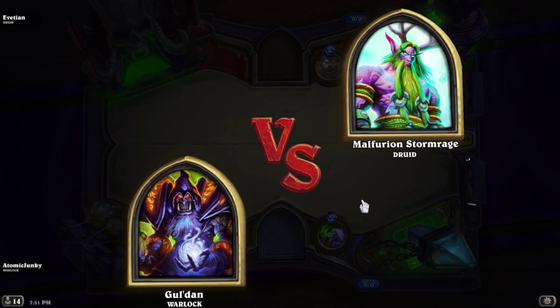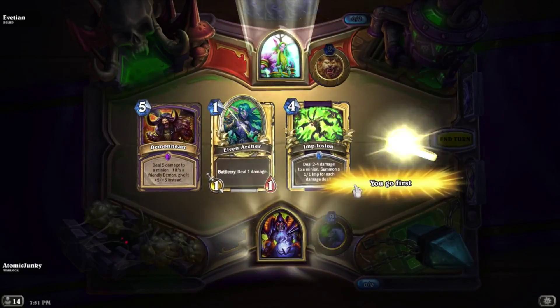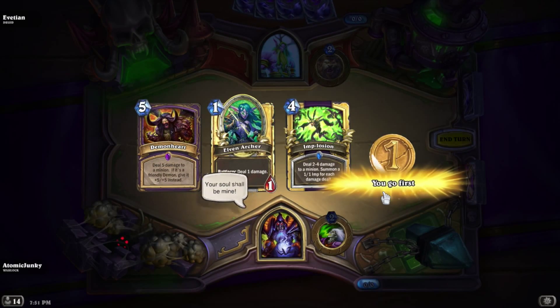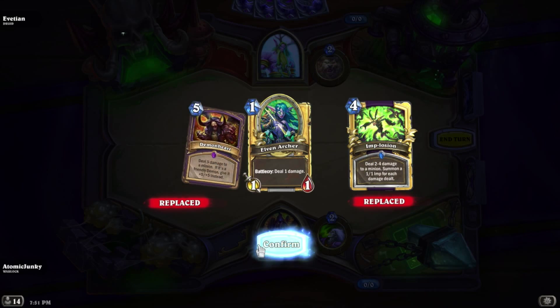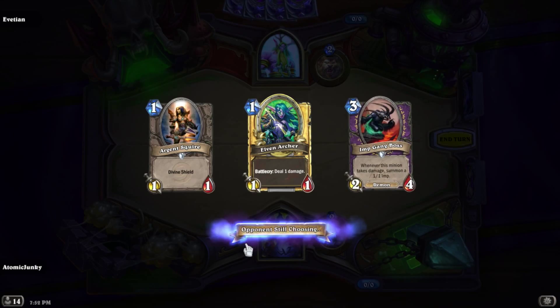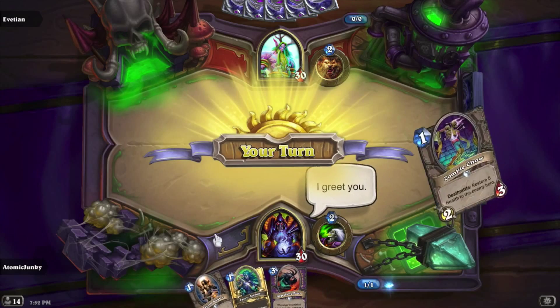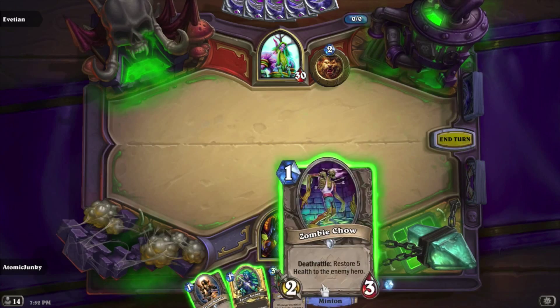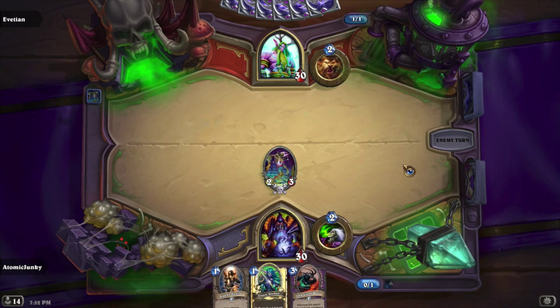We're versus a Druid. I think we keep the Elven Archer in the two we give away. Hope for something two or three mana - this is an okay start. We can use the Argent Squire if we don't get anything better.